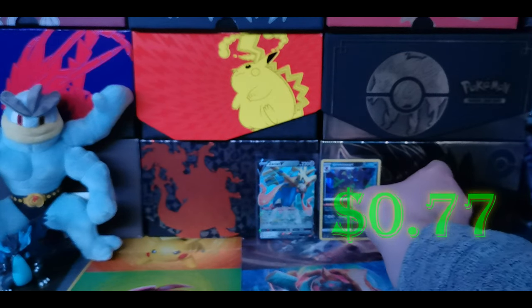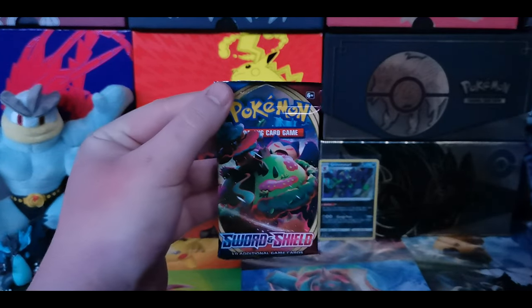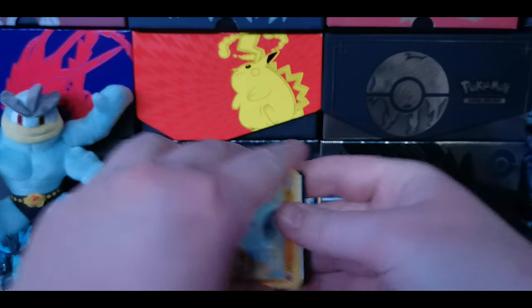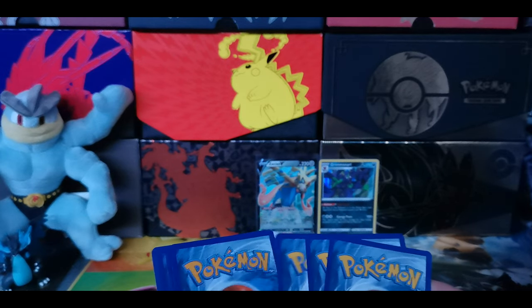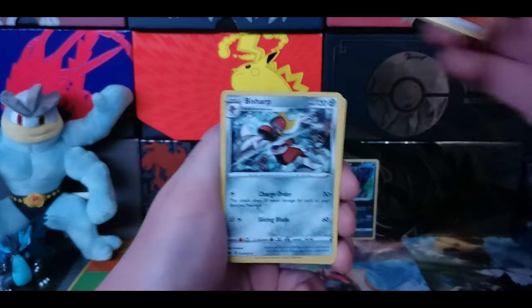Pretty decent card. Dark types — I don't think they're played too much in the meta anymore. Jumping into some Sword and Shield base set, we have a Snorlax VMAX. I would still like to pull that card. I know I opened up a special collection box with the Snorlax VMAX and the Lapras VMAX — it was an EB Games exclusive.